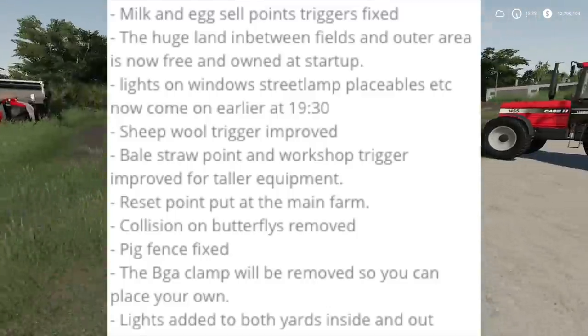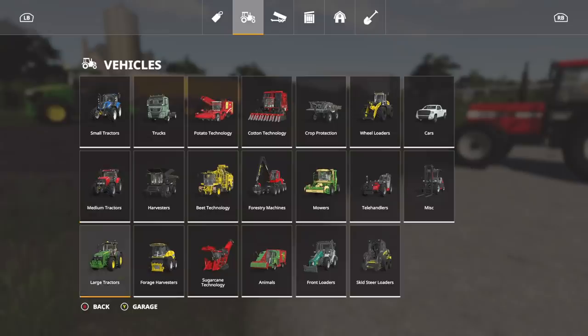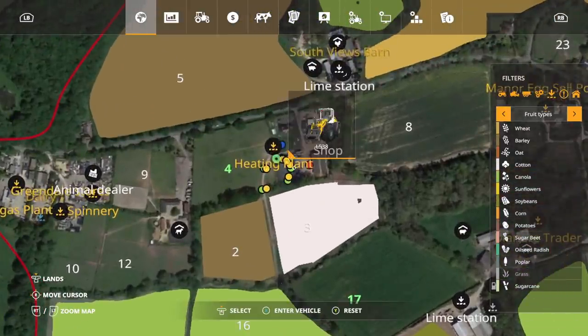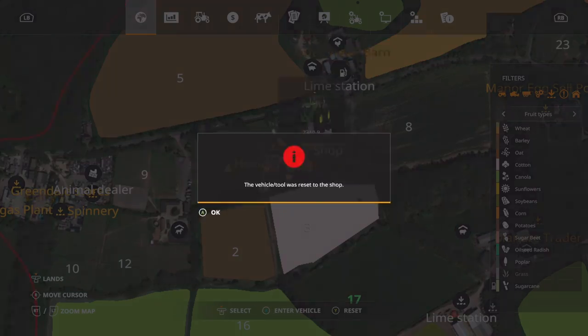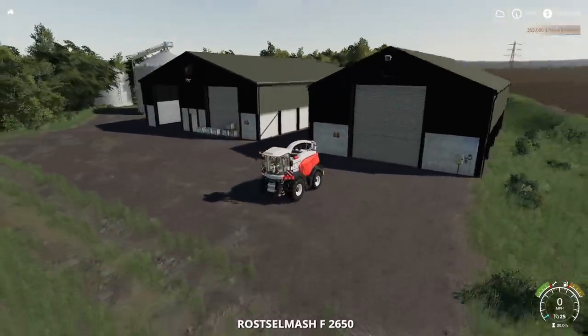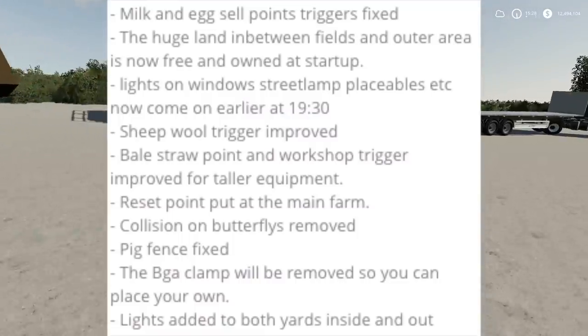Reset point put to the main farm, and we are going to check that out right now to show you exactly where it respawns. Let's do a raw smash and we're going to jump in, find our raw smash — there it is. Reset, and boom. Now that's a good reset point right there, that is perfect.